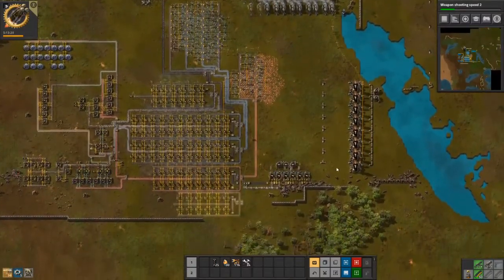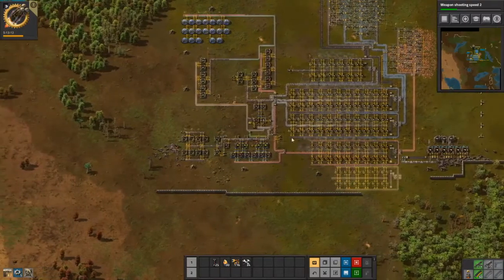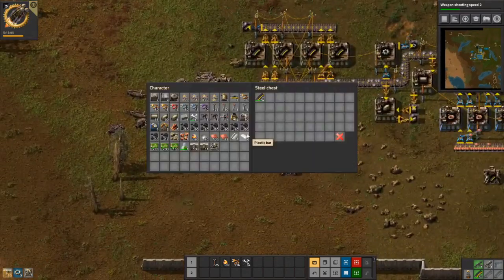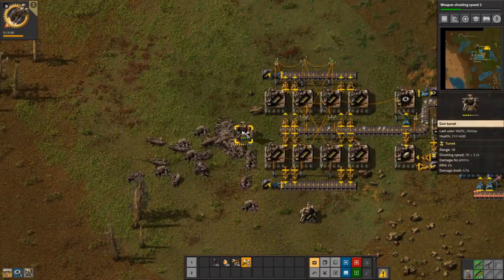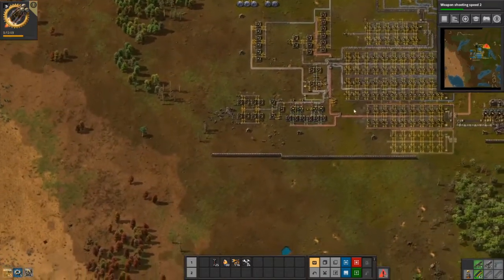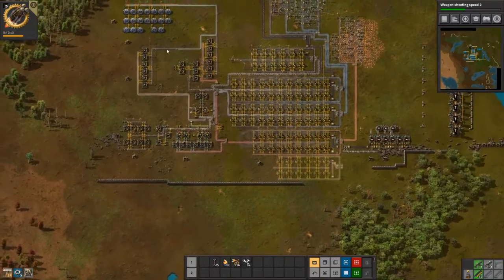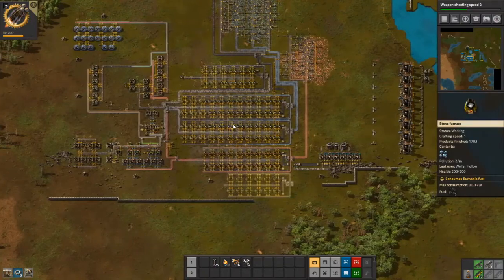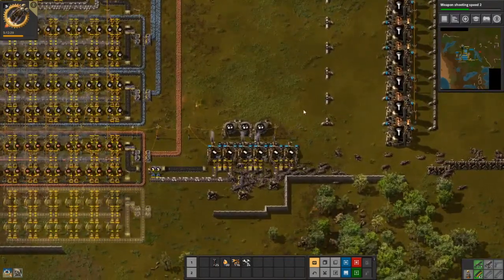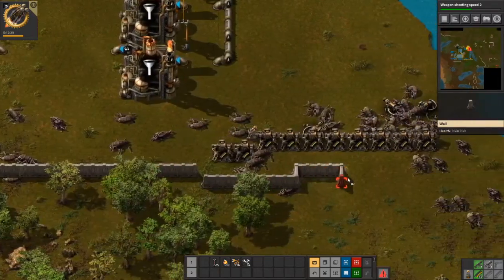We have our oil, we have our plastic, and now we need to work on blue science. Blue science requires solid fuel, sulfur, advanced circuits, and engines. We're gonna need to automate our engines right now. We need to figure out how to work with our spaghetti base. If I were to do this over again I would definitely put more room in between. That's how they did the speedrun so I wanted to see how that would work out — I was not thinking endgame.